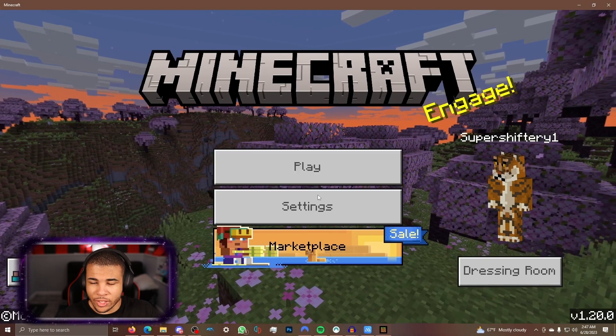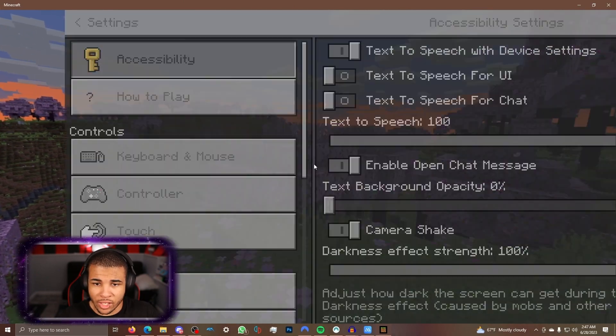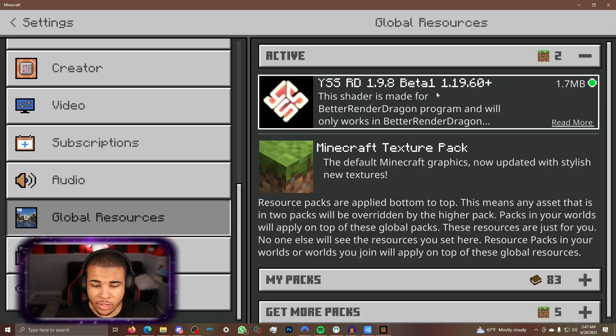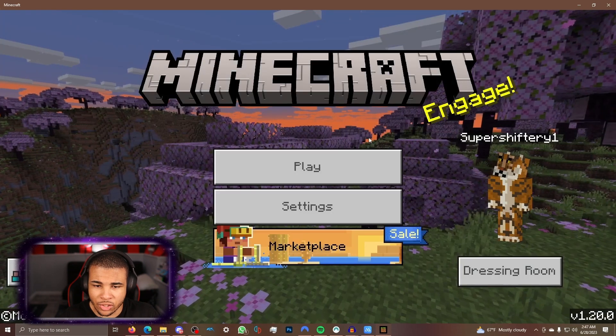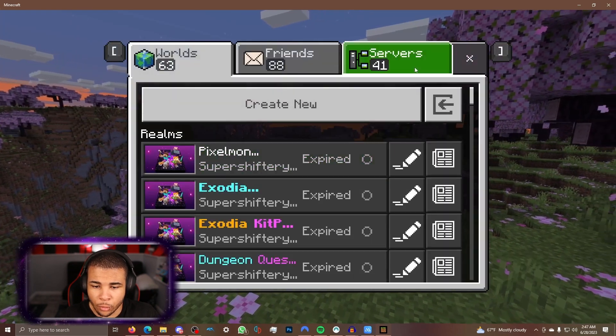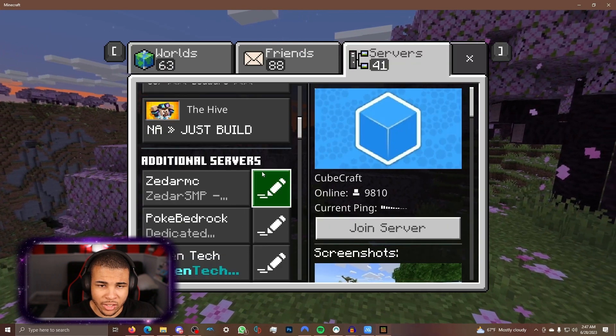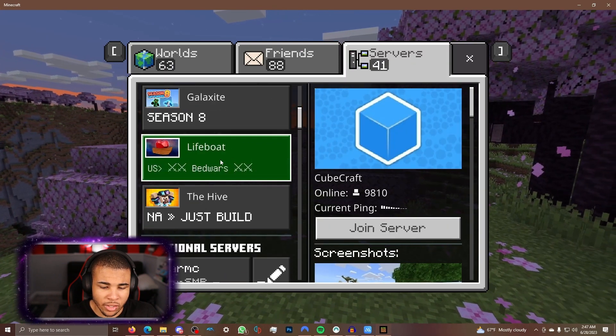It basically allows you to go ahead and load shaders from resource packs, and also show FPS as well. I'm pretty sure there is a way to open up the menu, but I just haven't done enough research yet. Once everything is loaded, you want to go over to your Settings, then Resource Packs, Global Resource Packs, and click on Active. I already have put on the YSS shader, and once that is done, you'll have shaders for your non-RTX device.